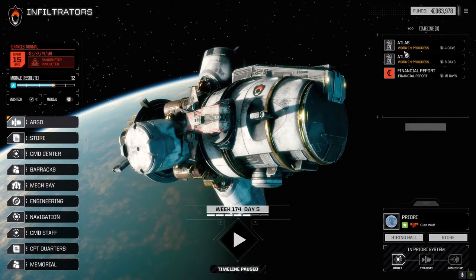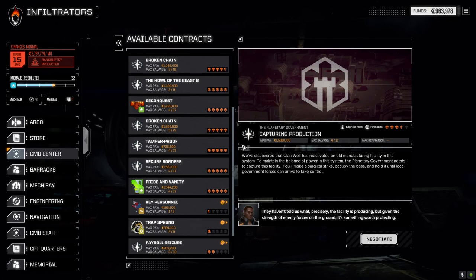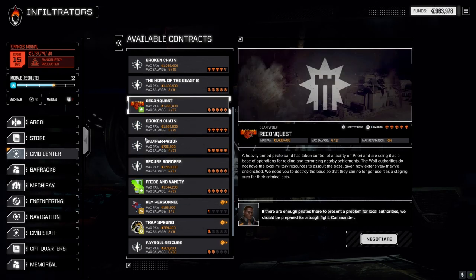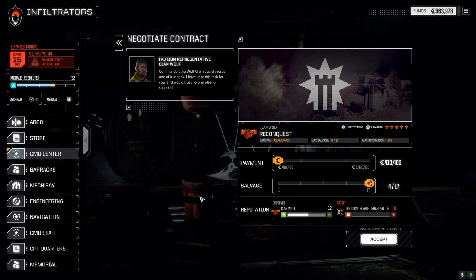Let's go to the command center and jump straight into a mission. Over the next two episodes we're going to do Reconquest and then Pride and Vanity before we jump off this planet. Reconquest today is a destroy-base mission, which should be relatively straightforward against pirates. We'll be maxing out our rep with Clan Wolf and doing the same with Jade Falcon. Let's accept this.